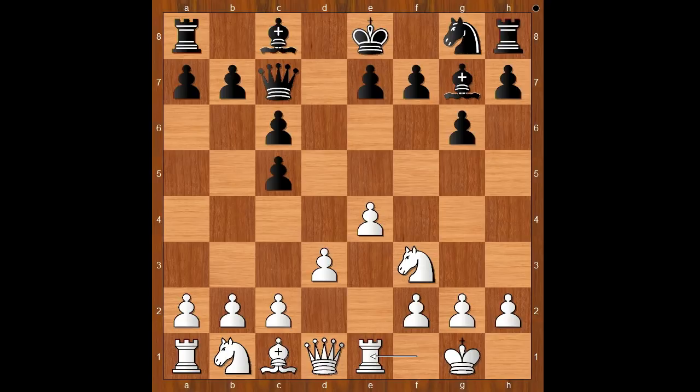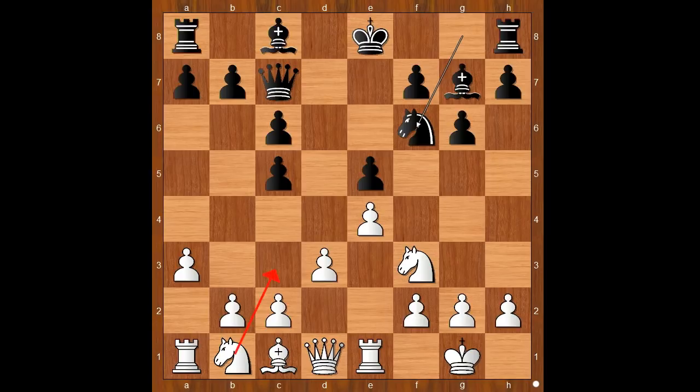Rook to e1, e5, a3, knight to f6. White to move — perhaps knight to c3 was expected. Instead, b4 was played, and Carlsen castled kingside. If c takes on b4, then a takes on b4, and the open file would benefit the white rook. So we have castling kingside.